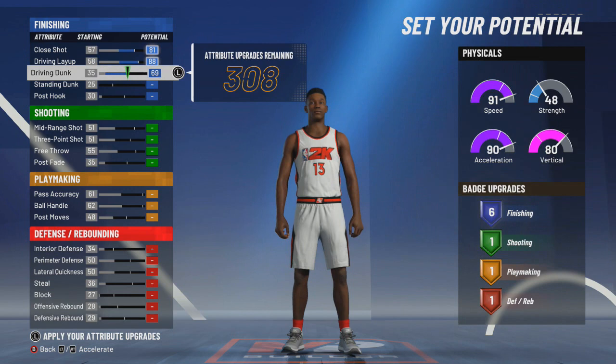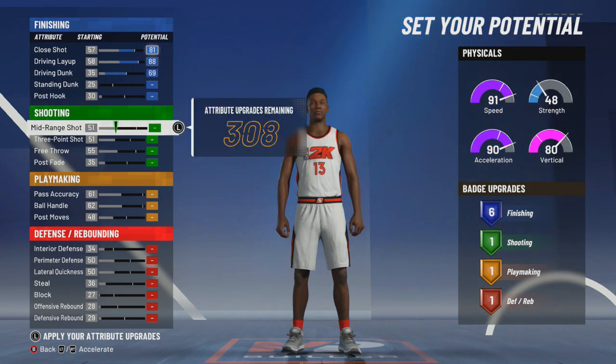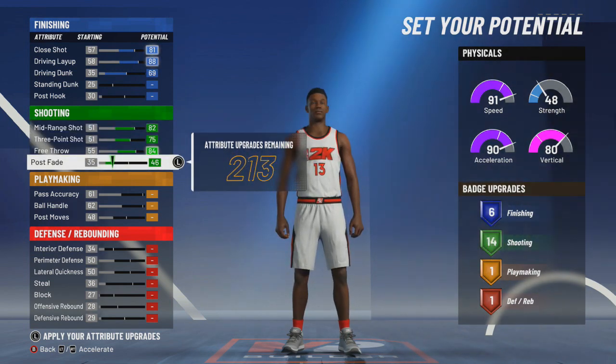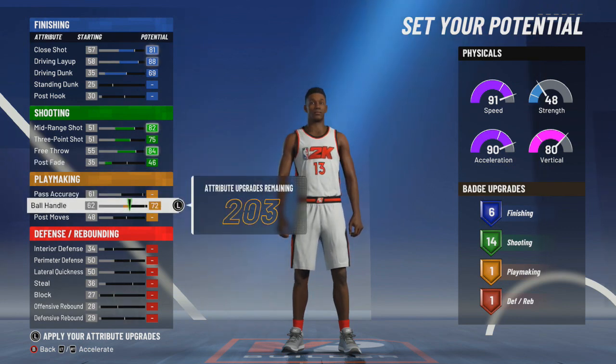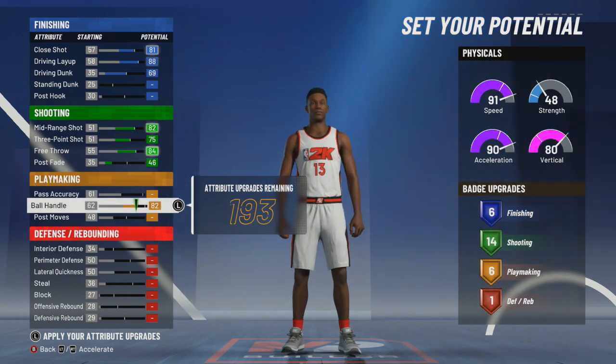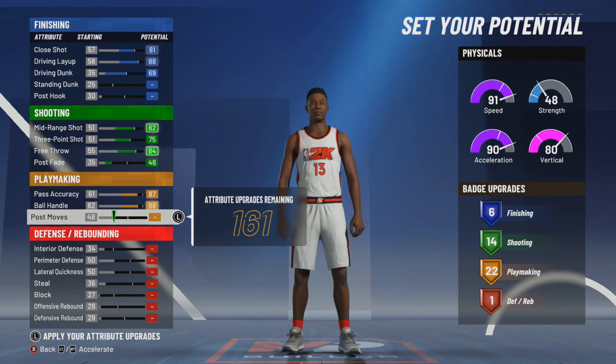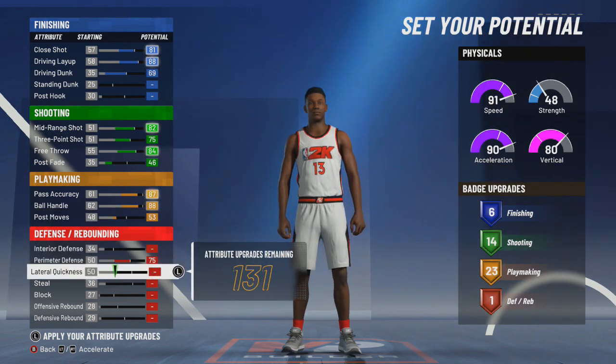For the close shot we're gonna take it down by one, max the driving layup and max the driving dunk — that's gonna get you right at six finishing badges. For the shooting, we're gonna max out the first three and then put post fade up just to get 14 shooting badges. We're putting ball handling at 88, pass accuracy at 87, and we're gonna put post moves up till we get 23 playmaking badges.